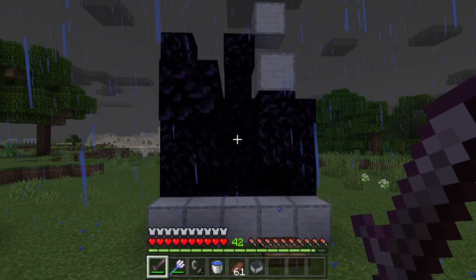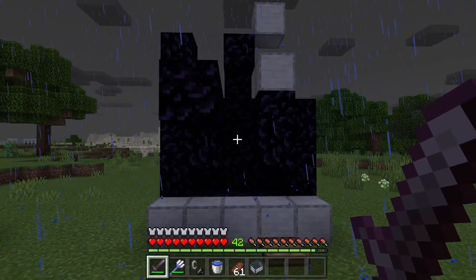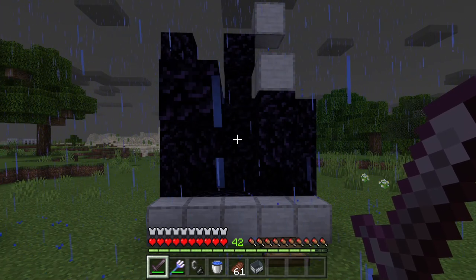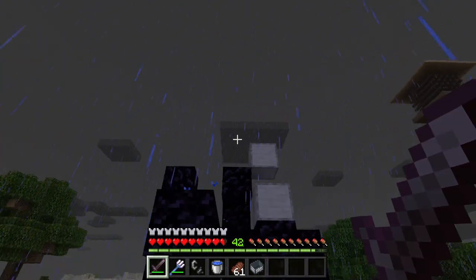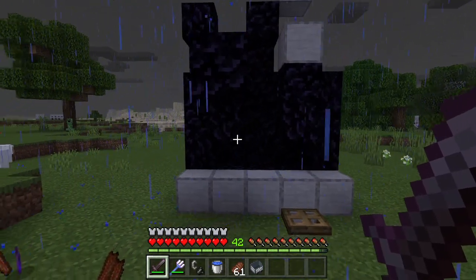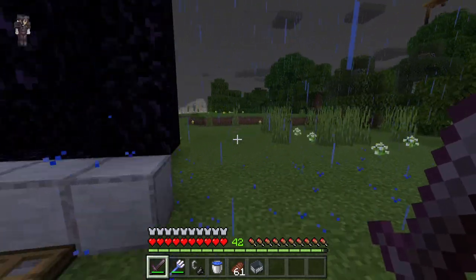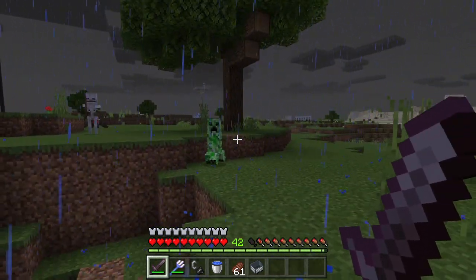I am now going to show you all how to use this farm. To use it, first wait for it to start thunderstorming. You guys can tell it is thunderstorming because it will be raining and the clouds will be dark. If you guys are in a biome that does not rain, the clouds will just be dark. After it is thunderstorming, try to lure a creeper over to that chamber. Whenever you guys are luring a creeper, try not to get too close so that it does not explode.